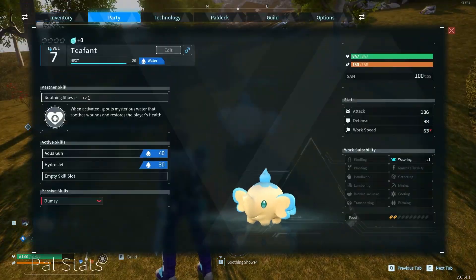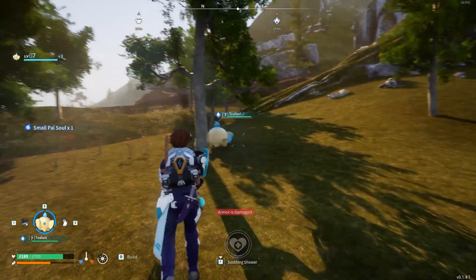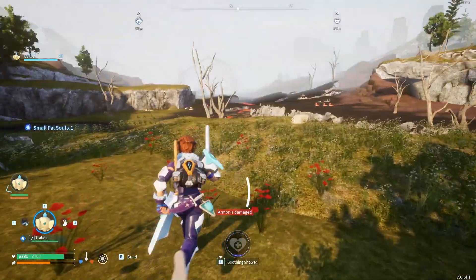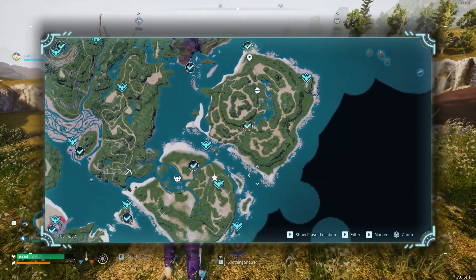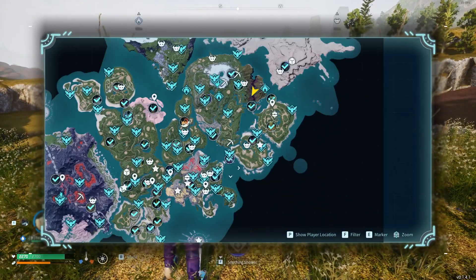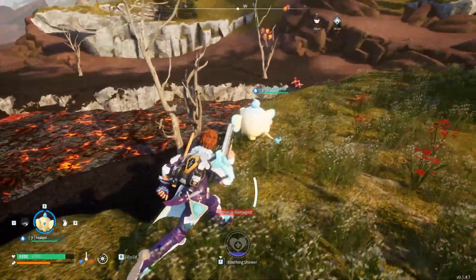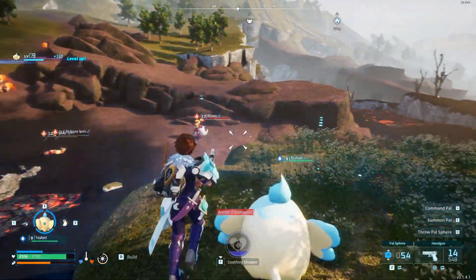Four-star your Teefant and just breed a bunch of them and then combine them all in the PAL condenser. Other than that, they don't really do much. I like to kill them for PAL fluids. They spawn pretty frequently at this river and other places around the map. And I do enjoy killing them to get more PAL fluids. But in terms of fighting, they don't really do that much.